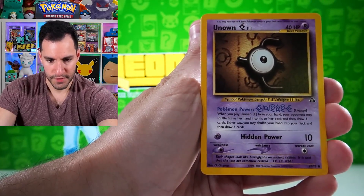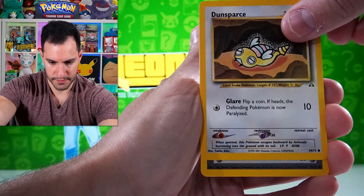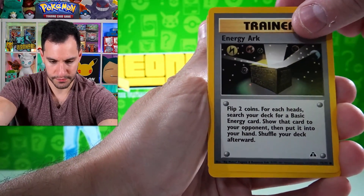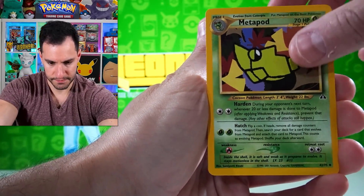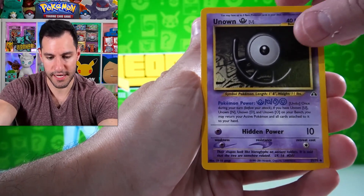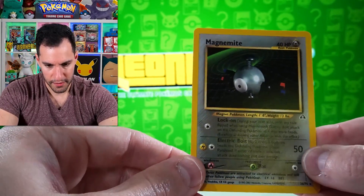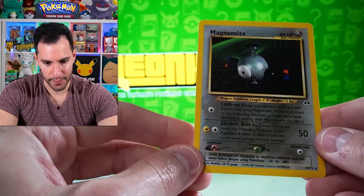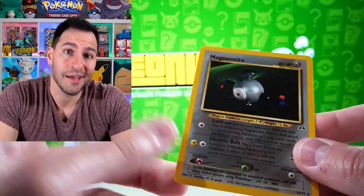Larvitar... Unknown E for excellent... Hoppip... Dunsparce... Raiders of the Lost Arc energy... Unknown — there are too many Unknowns. Metapod... Pupitar... Unknown... and the rare is a Magnemite. Jeez, how did a Magnemite become a rare? It's got a little sonar effect in the background, which is cool — I love my Magnemite — however, a Magnemite that somehow became a rare. That was the surprise surprise. All right, we're not done — we've got more Neo Revelation packs to open today.